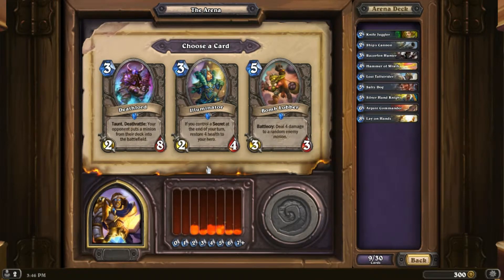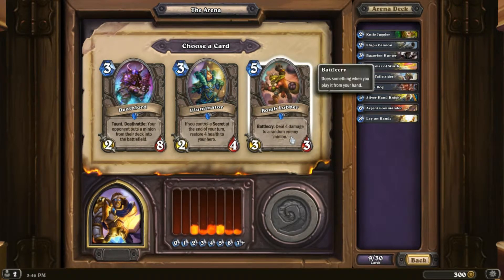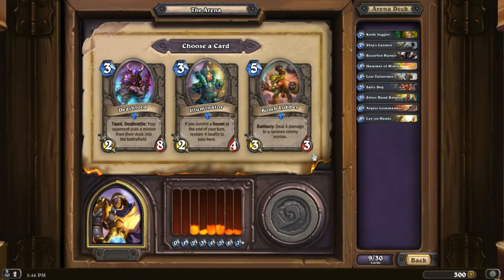The Illuminator — if you control a secret, restore four health to your hero. That could be kind of nice. I don't have any secrets yet, but it is a 2/4 for three mana, cheaper than Gnomish Engineer, though it doesn't draw you a card. It's better than the Deathlord overall — I'm going to take it.